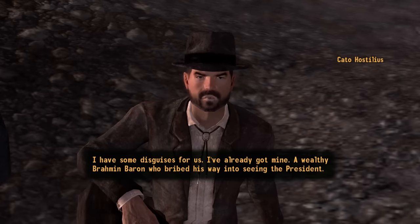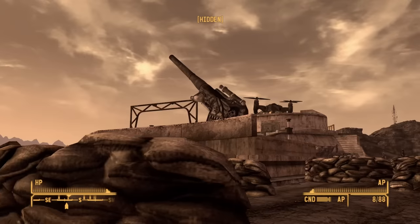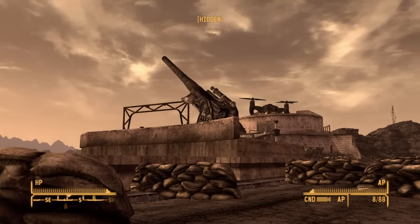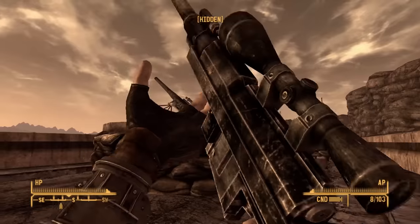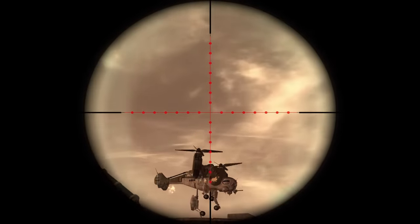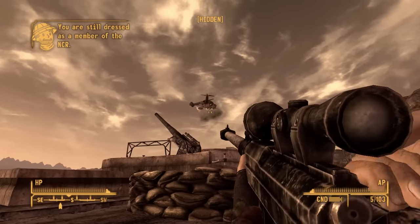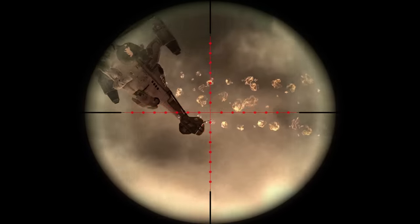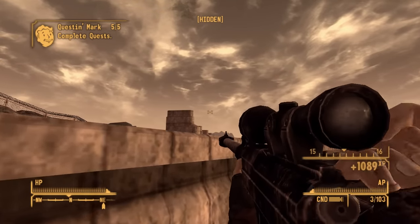Cato gives me another NCR disguise to sneak past everyone, but it doesn't go according to plan. The plan was to assume the position of the NCR sniper and then just take the President out with the varmint rifle. However for some reason everybody got alerted the instant he touched down and before I knew it he was back aboard the Vertibird. Luckily I just so happen to have something that works wonders at destroying vehicles. It takes a few shots and he very nearly gets away, but I am just about able to get in the final shot and destroy the Vertibird with Kimball on board, successfully completing the quest.